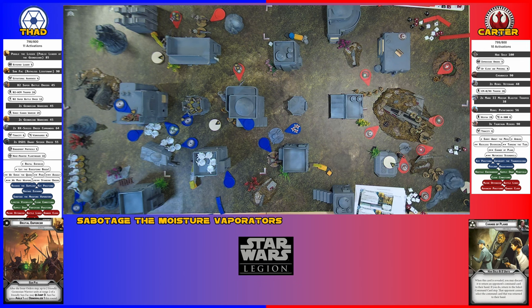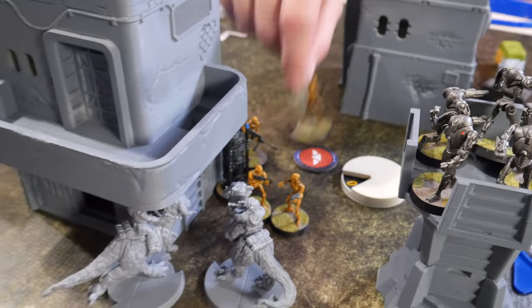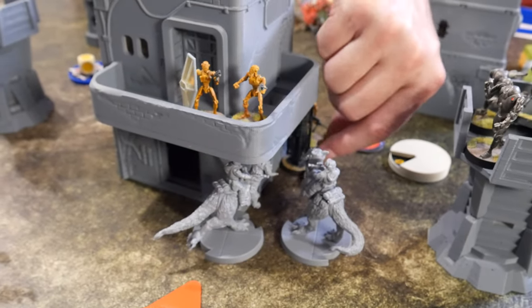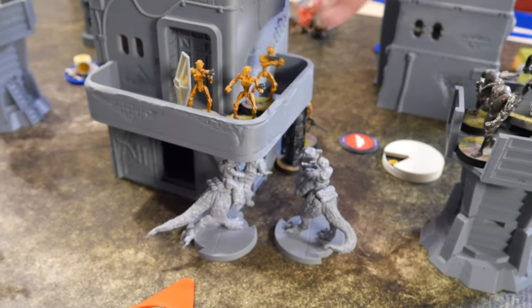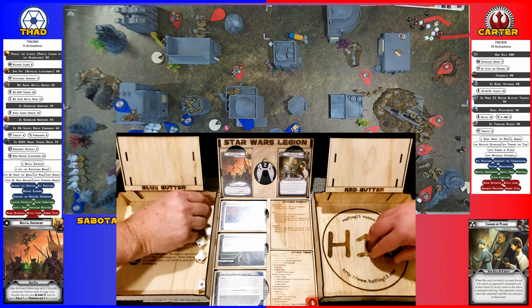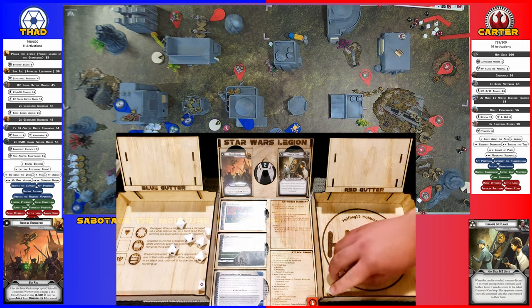Yellow - whenever you activate your roll white dice on a blank you get one action. I pulled the special forces - these guys are going to scale up to here, then they're going to shoot the Tauntauns below them. One hit, one hit, one crit - I'll dodge the one hit. They have agile, so every time they move they get a dodge. One crit - another wound.